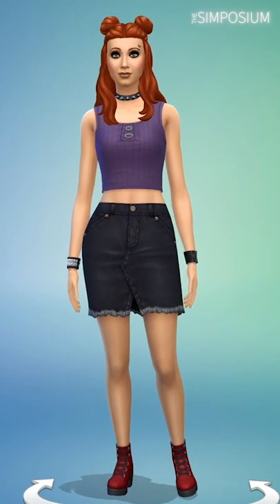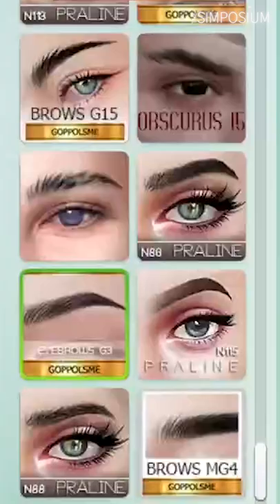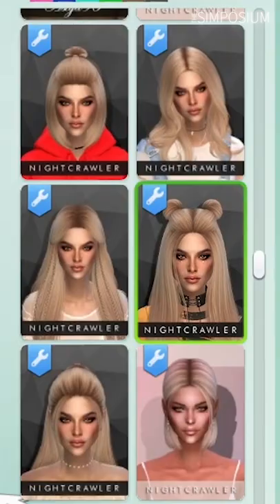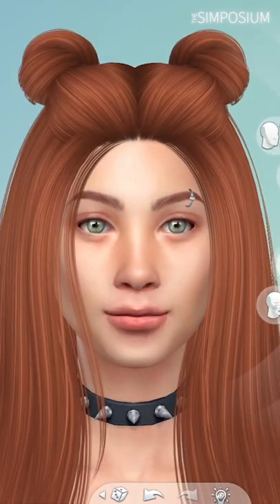Today we're making over Lilith Pleasant in alpha while trying to keep her style. I started with making her skin tone 7 and eyebrows 3 by Gopplesme — the links will be in the pinned comment. I swapped her hair with this night crawler hair and put it back to her signature colour.